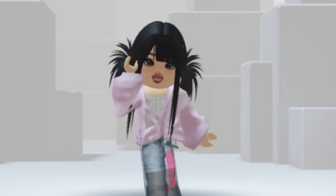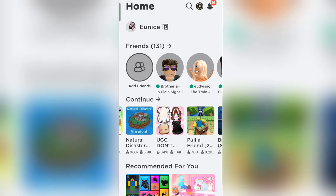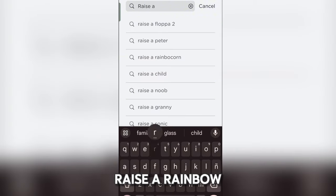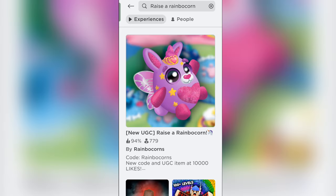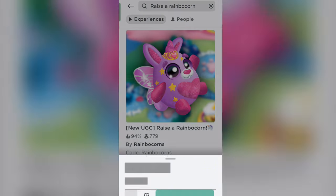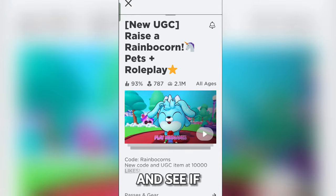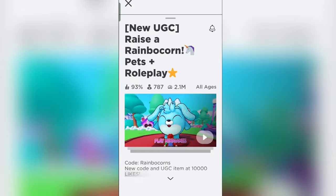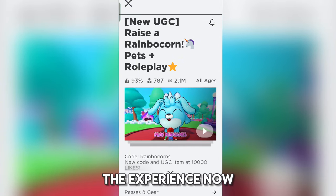First of all, we're going to search up this game — it's called Raise a Rainbow Corn. Go ahead and click the first one that pops up and check if the developer is Rainbow Corns themselves, in order to make sure you're going to play the right game. Let's go ahead and join the experience now.